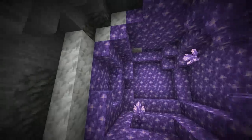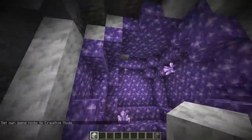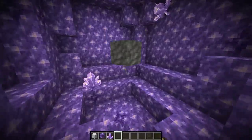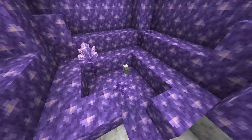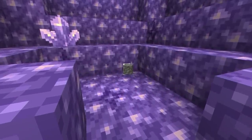An amethyst geode is made up of a couple different things. First off, we have tuff, then we have calcite, and then finally, on the inside, we have the good stuff - amethyst block, amethyst clusters, and a tiny bit of budding amethyst as well. Because tuff and calcite aren't actually amethyst, we won't be talking about them very much today. Basically just blocks - extra blocks in the game that don't do too much quite yet, but they do look pretty good.